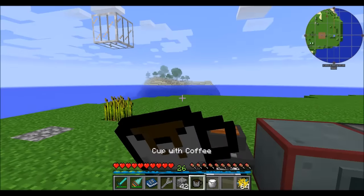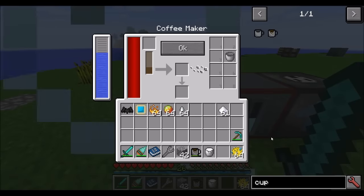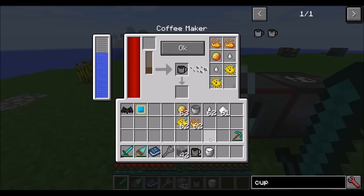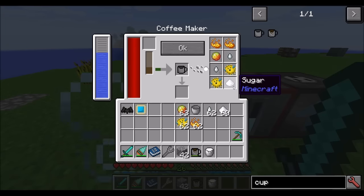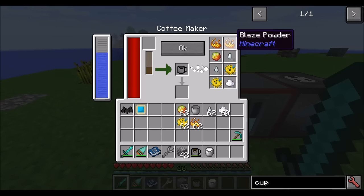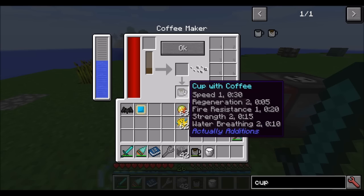When you drink the coffee, you get Speed 2 for 2 and a half minutes. You can combine multiple things — for example, blaze powder, magma cream, ghast tears, and puffer fish. Keep in mind that the milk or creamer reduces amplifiers on items before it in the slot order: anything before milk gets longer duration but is weaker; anything in slots after the milk is unaffected. The result here was Speed 1, Regeneration 2, Fire Resistance 1, Strength 2, and Water Breathing 2. Not bad.